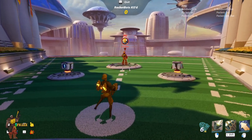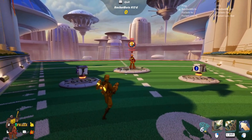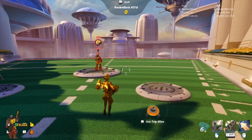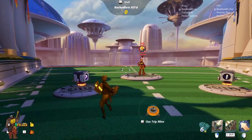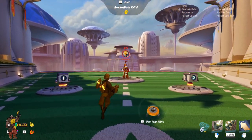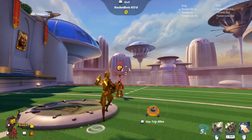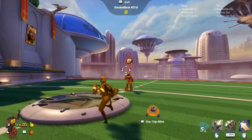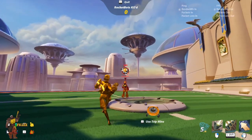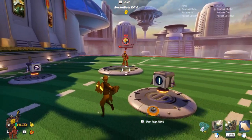A few things to keep in mind: the hitboxes in Rocket Arena are, in general, pretty generous, especially when it comes to splash damage. Your shots don't even have to be direct. So for all those players that don't have the best aim out there, this is probably going to be your new main. A tip for beginners - when you're firing at an opponent, imagine three points: above his head, the arms, and at the feet. If you shoot and detonate over his head, you're going to hit him. You don't have to hit him dead on.